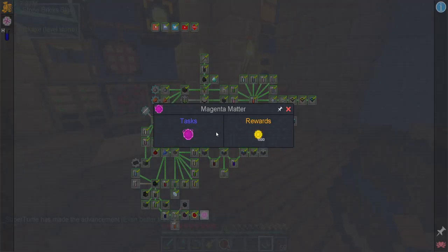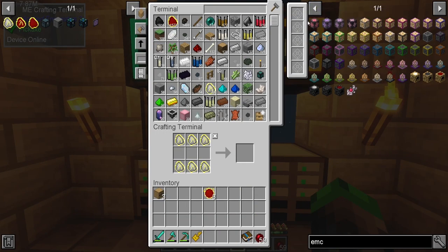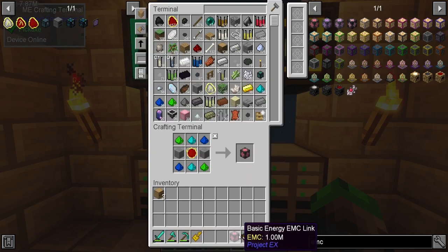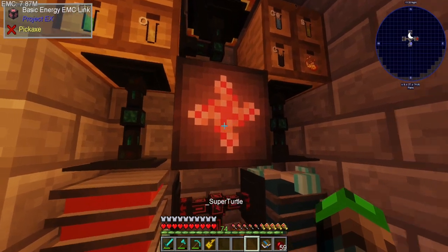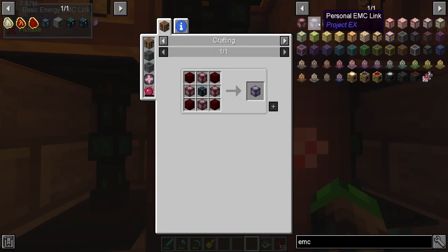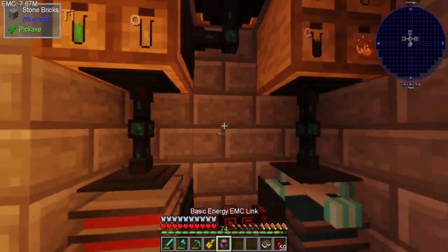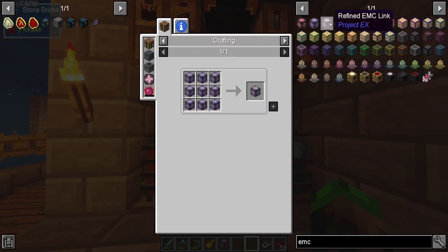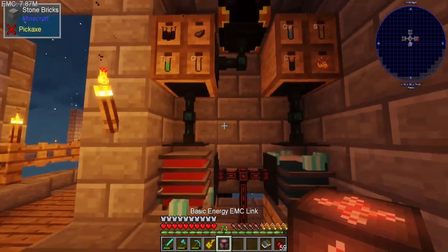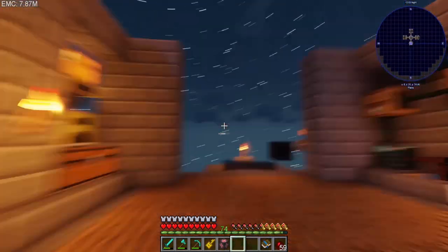It goes up from there — like magenta matter, it just continues to go. Let's go ahead and make an EMC link. Basic EMC link — boom. Wait, is that not how it works? Oh, this is the one we needed to make. We need to be able to automatically put EMC in. It allows you to import and export items. So that's not what I thought it was — I thought we could just pump items into this, but we're going to need to make a Mark 2 Energy Condenser.